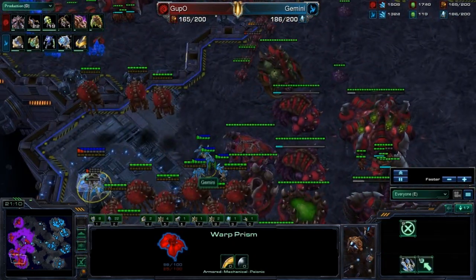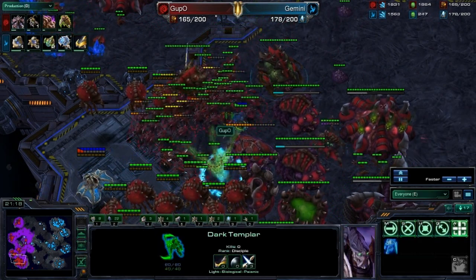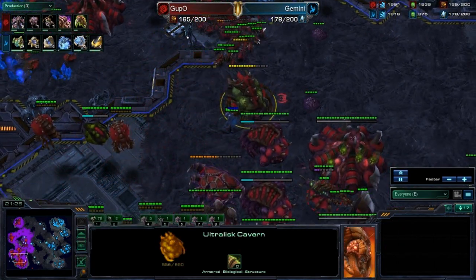Continuing harassment, always keeping that Warp Prism active, trying to snipe off any important tech structures. My DTs are already done as well. I'm going to try to get the Ultralisk Cavern and important tech structures. But that's not actually going to work — he's going to fungal it.